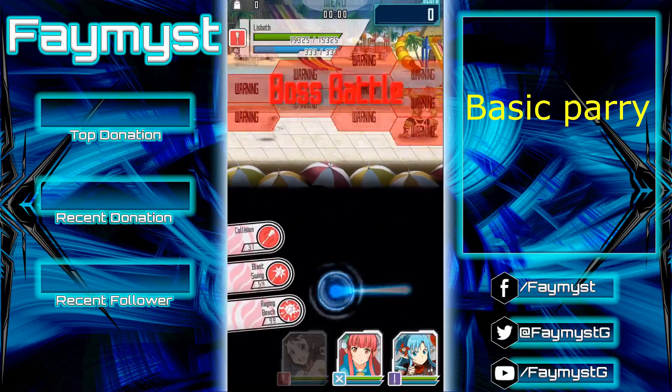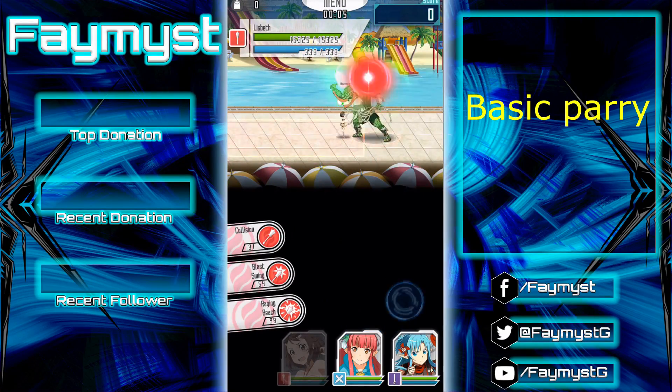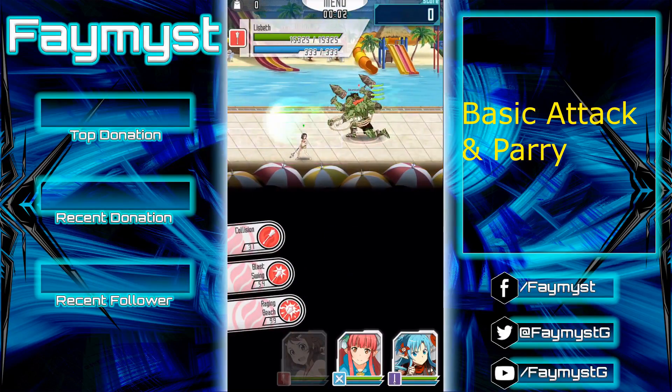So for the basic parry, you go up to the enemy and you just tap on the screen and hold on and slide up to do a parry. Now for the attack and basic parry, you do a few attacks and then you do a parry right after that.